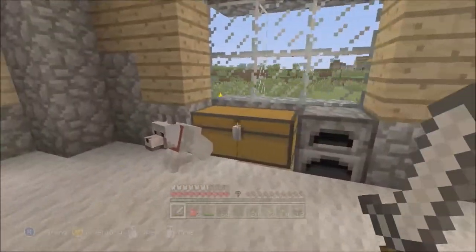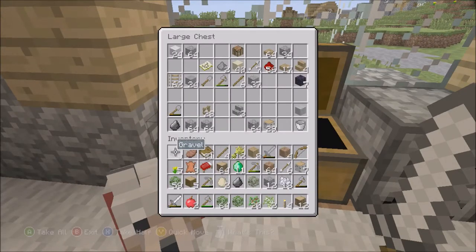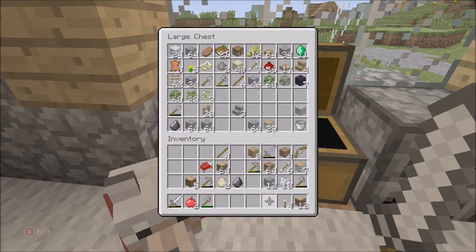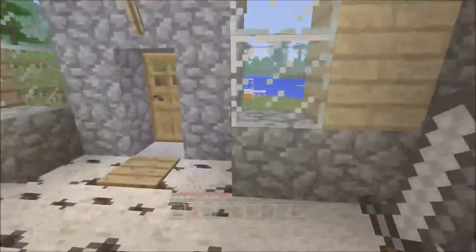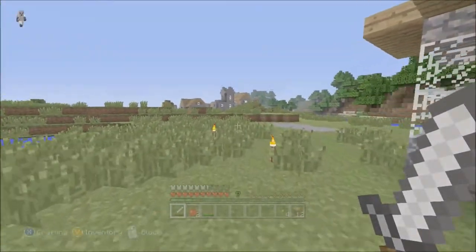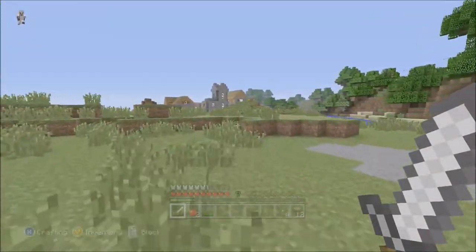I'm just going to dump some of this stuff. We're getting quite low on resources so we're going to need to go on a mining trip. I need to get some dye. I'm going to try and get some chickens. I'm not going to continue with the prettying up for the moment — I'll carry on with that out of episode. Let's go and see if smashing these eggs in here will get me any chickens, and then we're going to get some sheep.